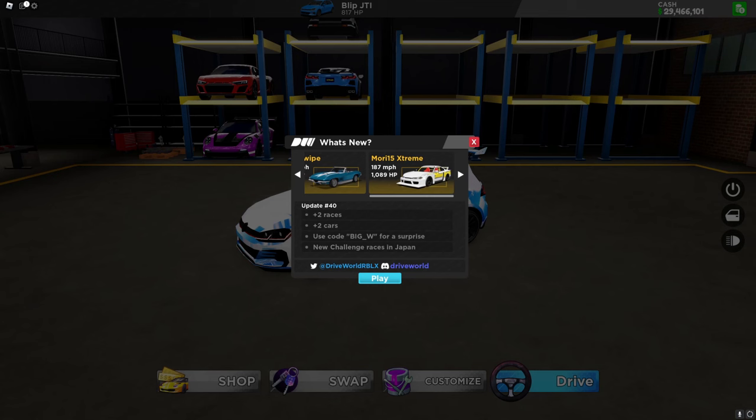And this week, the Mori 15 Xtreme is back, so if you want this, make sure to get this now. And we have two new races, and then the two new cars shown here. There's a code, BIG underscore W, and I think you'll get a wrap for this.